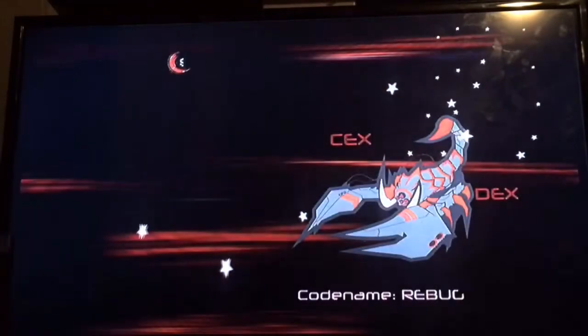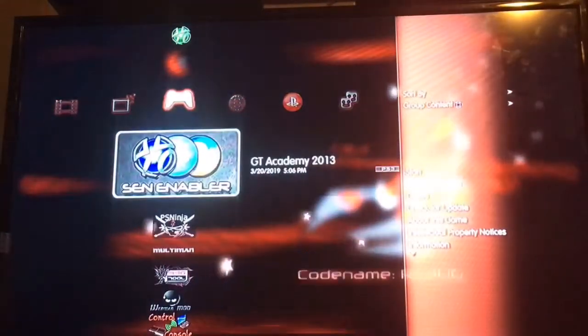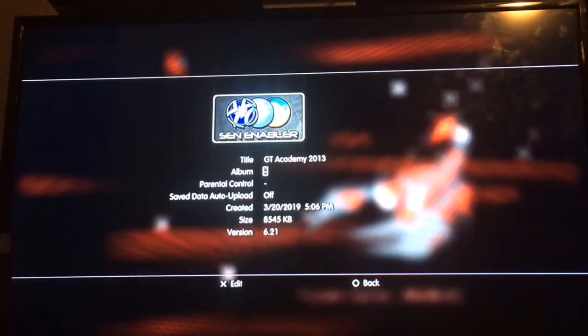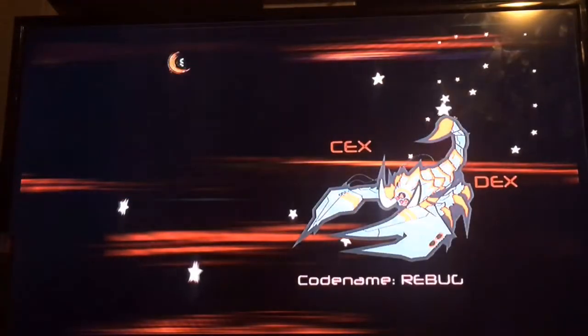So we're going to start with part one, which is SIN Enabler — the updated one right here. It's version 6.21. When you install it, go ahead and open it.